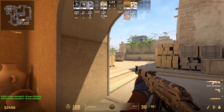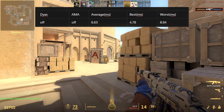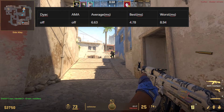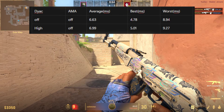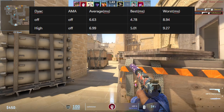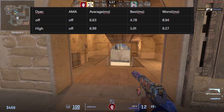With DIAC set to off and AMA set to off, I had an average input latency of around 6.63 milliseconds, a best figure of 4.78 milliseconds, and a worst figure of 8.94 milliseconds. Now with DIAC set to high and AMA set to off, my average input latency was 6.99 milliseconds, the best figure was 5.01 milliseconds, and the worst recorded was 9.27 milliseconds.